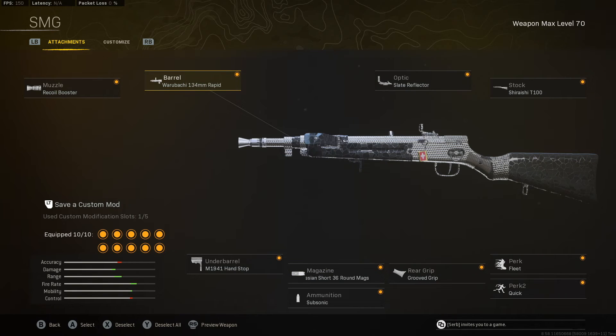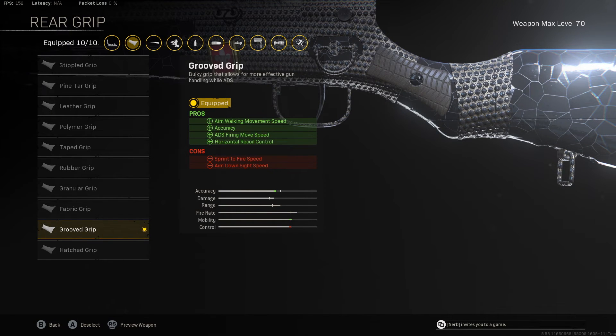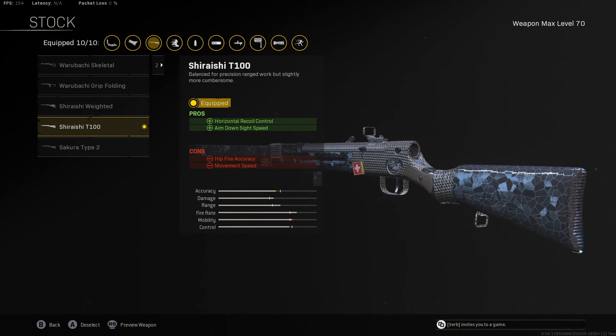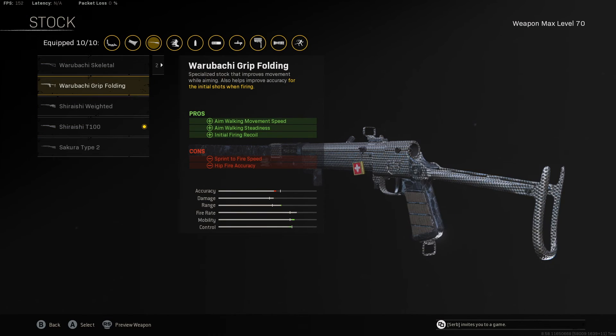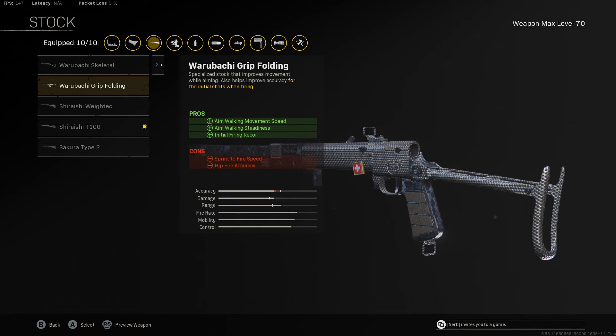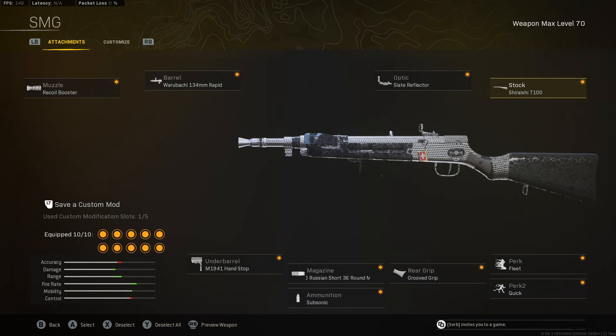To get the TTK up we use the Rapid Barrel and Recoil Booster with the magazine. The Handstop helps with recoil control, and the Groove Grip helps with horizontal recoil because that gets kicked up quite a bit — this makes it a lot easier to use. Quick and Fleet for some movement. The Shirashi T100 stock is for horizontal recoil control and ADS speed. Other popular stocks are Skeletal and Folding, but Skeletal hurts initial recoil and Folding hurts sprint to fire speed, so I prefer the Shirashi for ADS speed and horizontal recoil. Mobility will be a little slower, but it's worth it considering how fast this thing eliminates players.